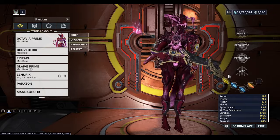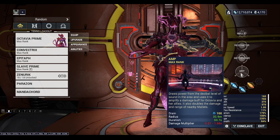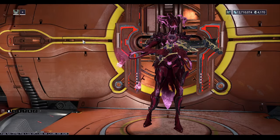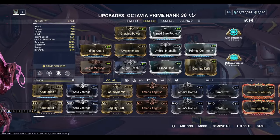These shards honestly don't matter. I put them on a long time ago. The energy orb could be useful, not really, because Octavia gives you energy anyway.